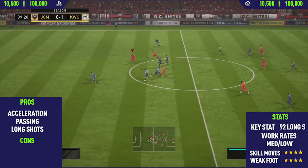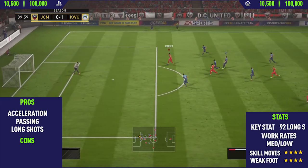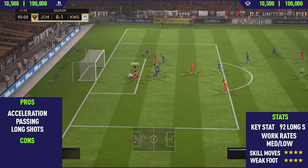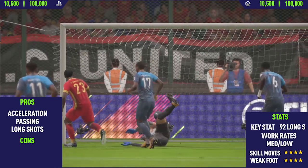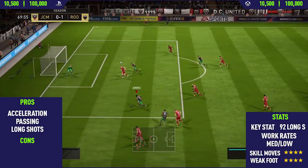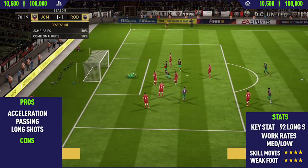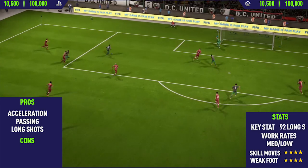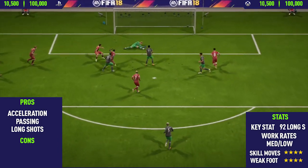Moving over to his final pro — what probably is the biggest selling point for this card — and that is this guy's long shots. As you can see, he's got 92 long shots and 93 shot power, which is absolutely crazy. You can definitely feel that in-game. As you saw from the first goal, he scored a mad rainbow flick from about 30-40 yards out, which is honestly incredible — one of the best long distance goals I've scored this FIFA. It's also very clinical; he has 80 finishing in-game.